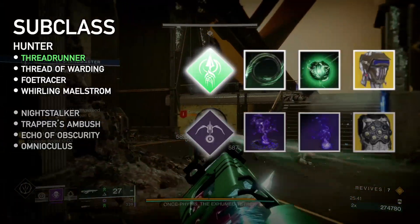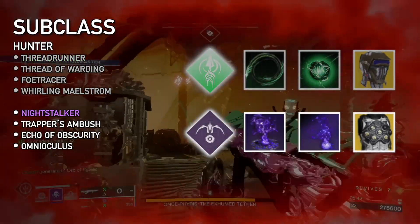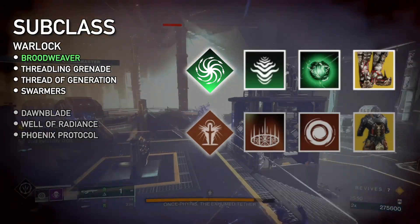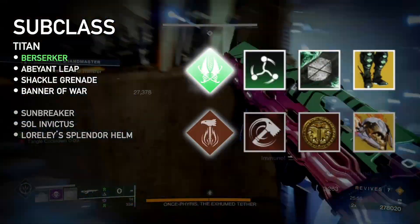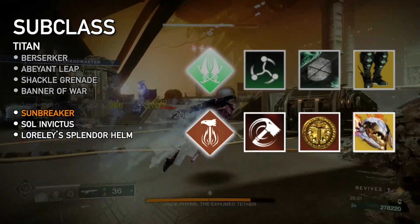Hunters: try Threadrunner with Whirling Maelstrom and Foe Tracer to give high damage and ability uptime, though Night Stalker with Trapper's Ambush and Omnioculus is always a safe bet. Warlocks: Broodweaver with Swarmist to lock down enemies and harness the recent Threadling buff, but Well of Radiance with Phoenix Protocol will always get your team out of a tough spot. Titans: Berserker with Abayant Leap, Shackle Grenades, and Banner of War give crowd control and team healing, or Sunbreaker with Throwing Hammer, Soul Invictus, and Lorelei Splendor will always keep you alive.